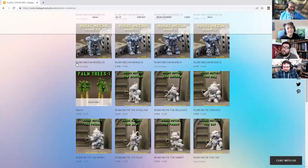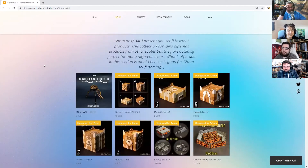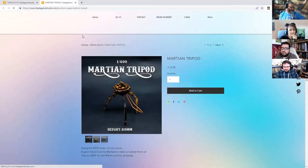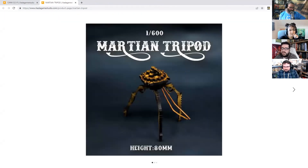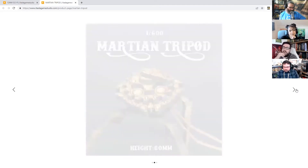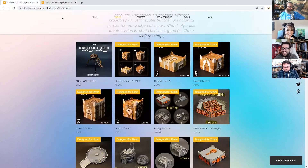Sci-fi is where they really shine - a lot of scales and a lot of stuff in those scales. Once you've got the plans in a computer you can print at whatever scale you want. It's when they start adding in the Victoriana stuff that I really love them. You can have a Martian tripod - it's always so nicely detailed. All the flat panels tend to have lots of detail worked into them, so it's not just bare wood. The chances of anything coming from Mars are a million to one, they say.